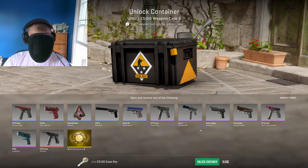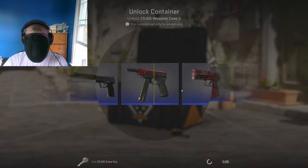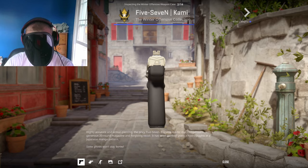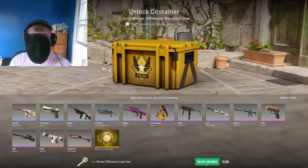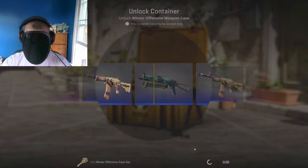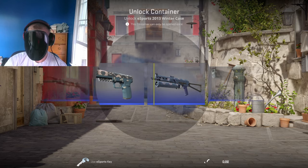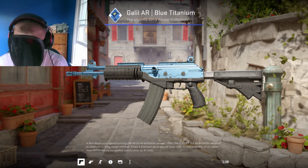Weapon Case 3 — the pistol-only case. StatTrak factory new CZ Crimson Web, that'd be cool. It doesn't look factory new, it looks pretty deep actually. Next up, another one of my favorite cases — the Winter Offensive. Going silent mode, just clicking — if it's a commie, it's going to be a 909 and I'm not reacting. That's not a commie, man. That was bad. Esports 2013 Winter — how about a StatTrak factory new Disruption? We saw the afterimage. Blue Titanium is not what I wanted. What wear is it? 0.01 factory new — that's good, I'll take that.